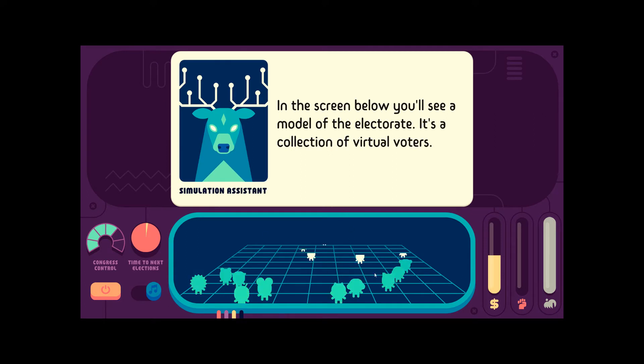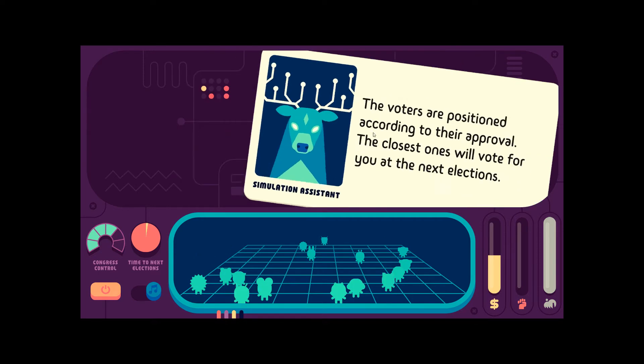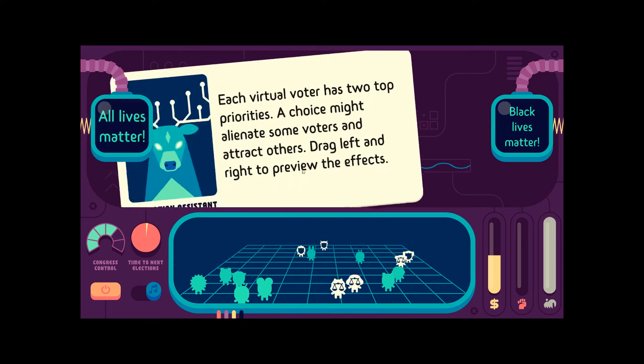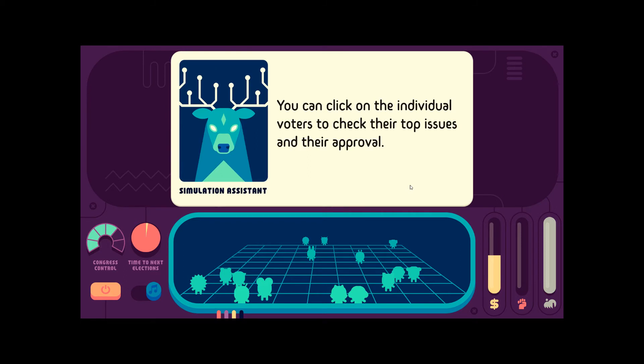In the screen below, you'll see a model of the electorate — a collection of virtual voters. The voters are positioned according to their approval. The closest ones will vote for you at the next elections. Each virtual voter has two top priorities. The choice might alienate some voters and attract others. Drag left and right to preview the effects. You can click on individual voters to check their top issues and their approval.